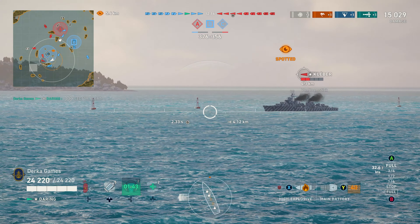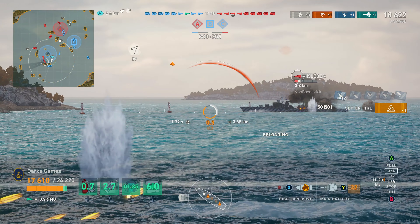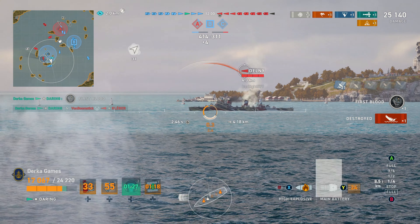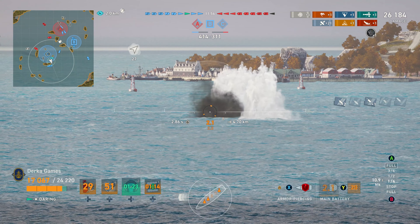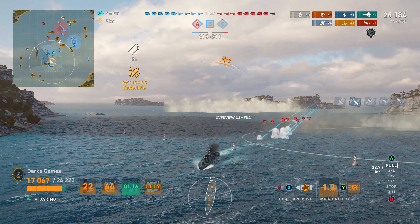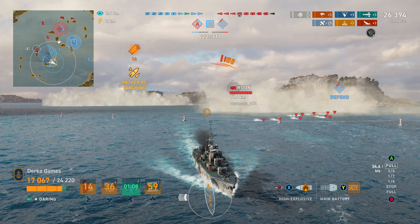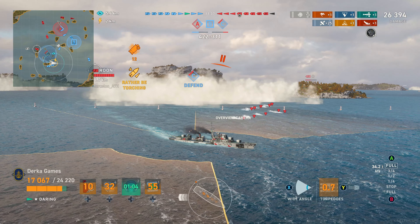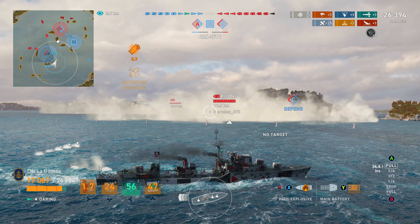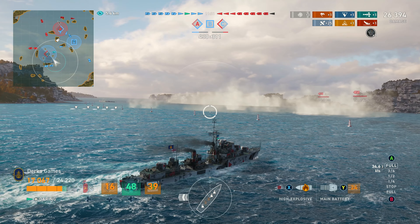We got the cap and we're circling back around because I have a sneaking suspicion — there's the Kleber. That is the DD we must have hit earlier with the torp, and I think he's looking for revenge. He brought a friend — he's backed up by a Delney. He also has his Reload Booster, so we just have to drop spot immediately. Luckily we get him out of here, and I'm predicting some torps on the way, so we're going to scoot on out of here.